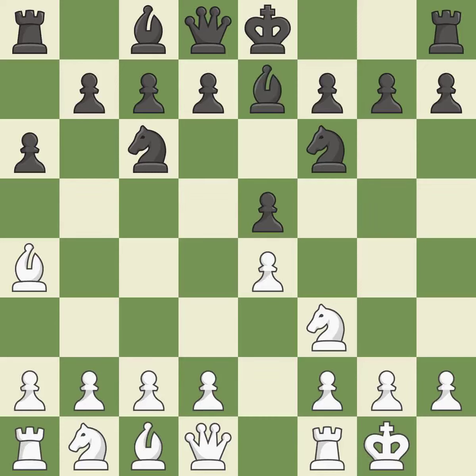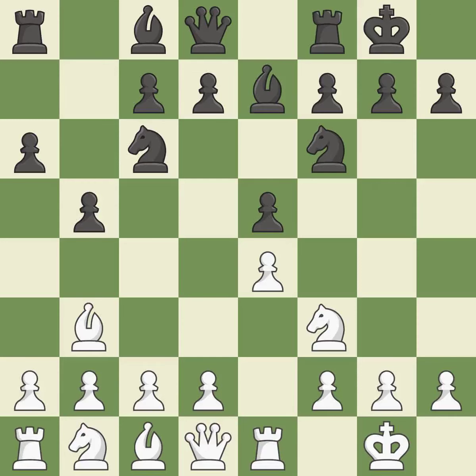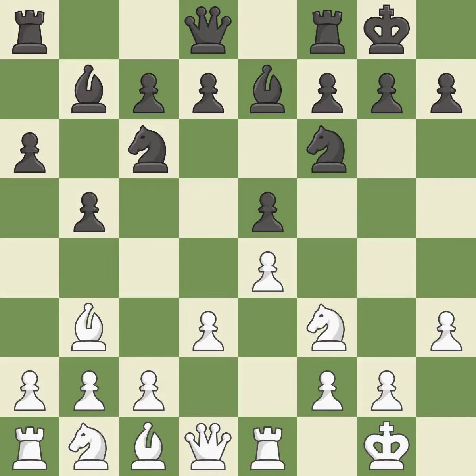Castling gets the king out of the center and prepares to develop the rook to E1. B7 develops the dark squared bishop and prepares to castle. Re1 centralizes the rook and protects the E4 pawn. B5 gains space on the queen side and forces the bishop to the B3 square. BB3 is forced, but the bishop is well placed because it attacks the F7 square. Castling gets the king out of the center and activates the rook. H3 takes control of the G4 square, stopping any BG4 or NG4 ideas from black.